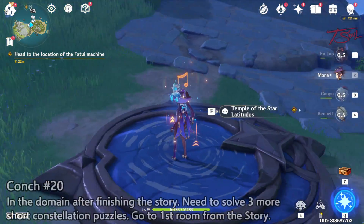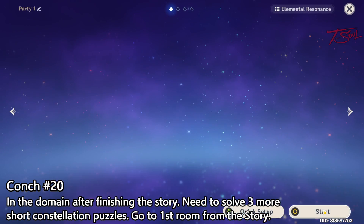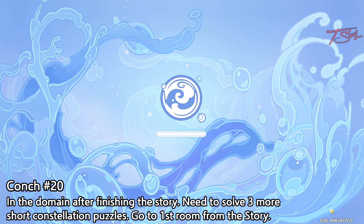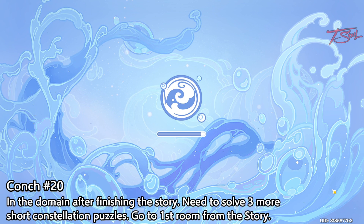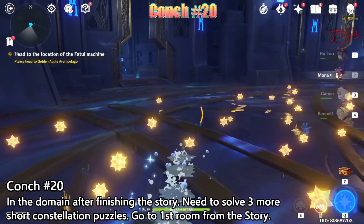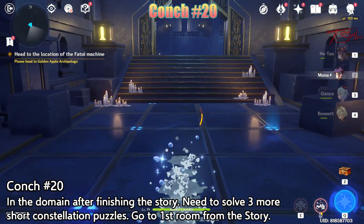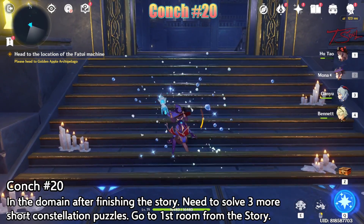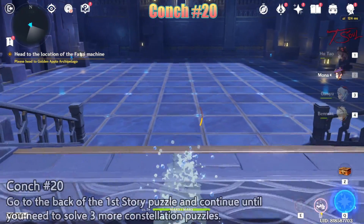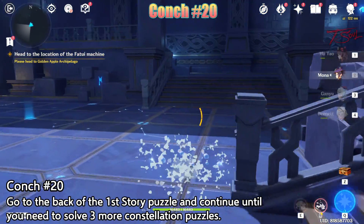After the cutscene, we are done with the story. Now we can go back to the domain where there's plenty of chests and our last conch. From the main room, go to the first hallway clockwise — this is also the first constellation that we solved during the story, but this time there's no longer a shield blocking the room in the back.